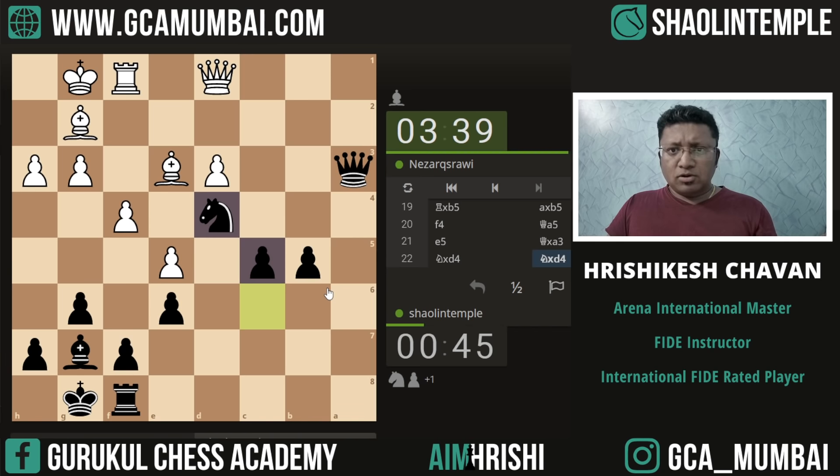We got an extra pawn. Now we just need to activate our two remaining pieces. It looks difficult to activate the bishop through this diagonal. So what we are going to do: move the rook away and then activate the bishop through f8 and activate the bishop to the ruler.